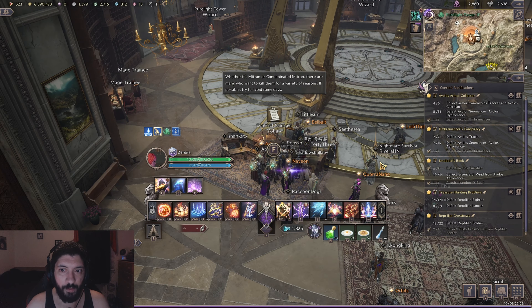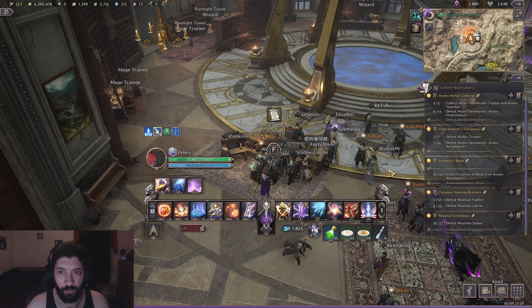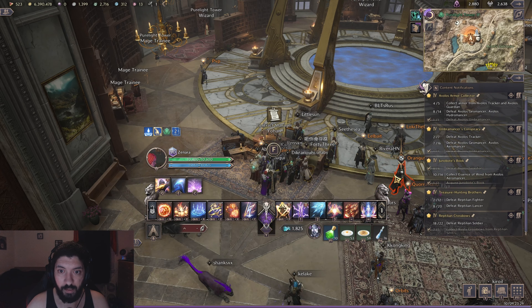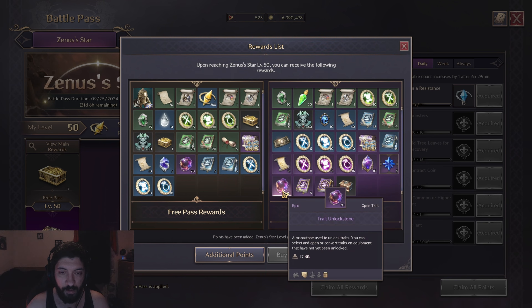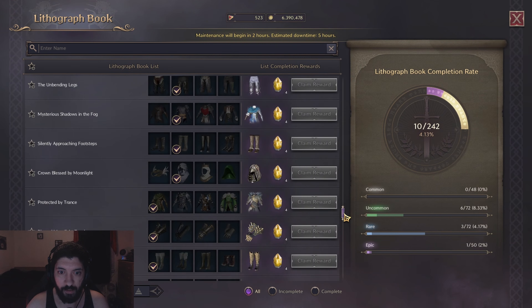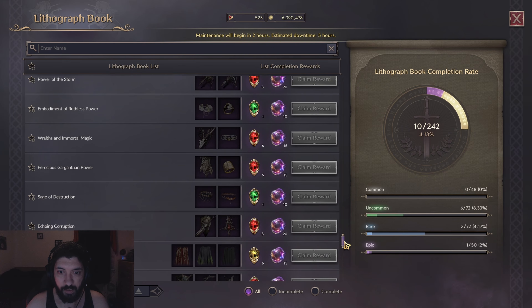The ways to acquire them are from the weekly mission reward — if you don't get any pieces of gear you need, an option will appear at the end of the week to take 25 trait unlock stones. Next are mystic portals, which are RNG spawns from mystic globes located around the world that need mystic keys to unlock — I'll talk about mystic keys later. There are also some from the battle pass, both free and paid tiers. Lastly, you can obtain them from the lithograph book by feeding purple gear you don't need into it to get trait unlock stones.